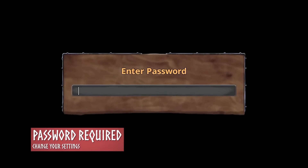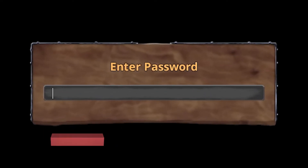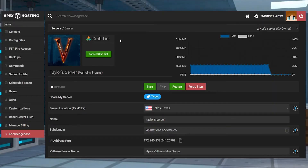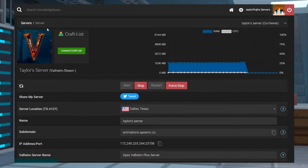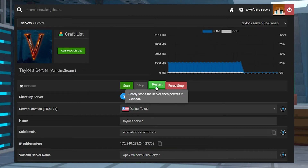If the server asks for a password, generally all community-based servers are going to require a password in order to join. However, if you're asked for a password on your own server, you will need to remove it or change it to something that you would like to use. To do this, head into your Apex server panel, find the customizations tab on the left hand side, and make sure your password is blank or change it to something that you would like to use. Once it is, restart the server and try to join again.